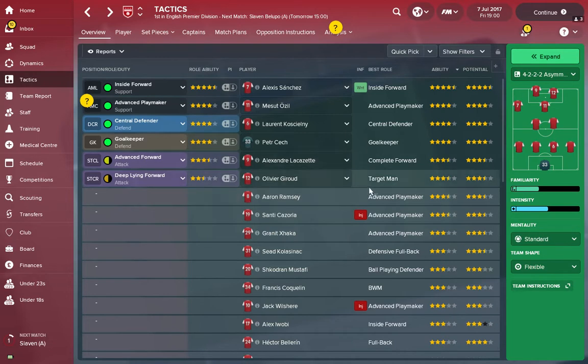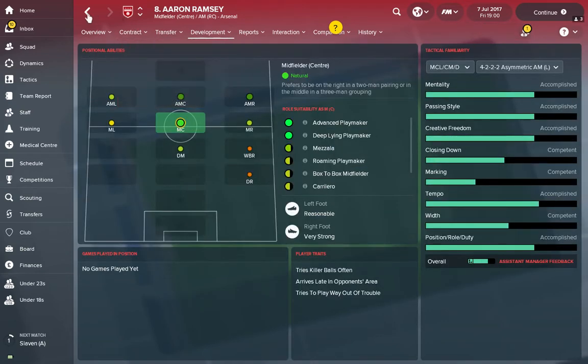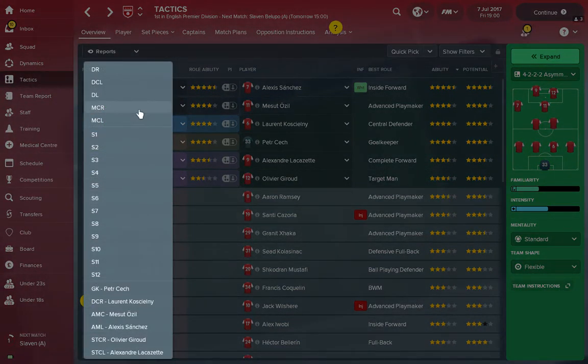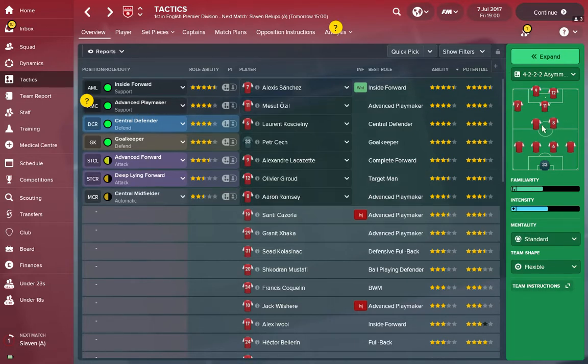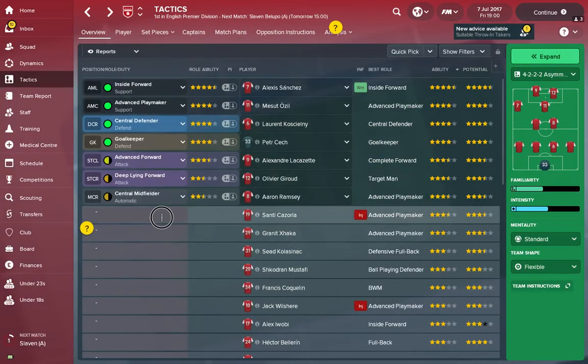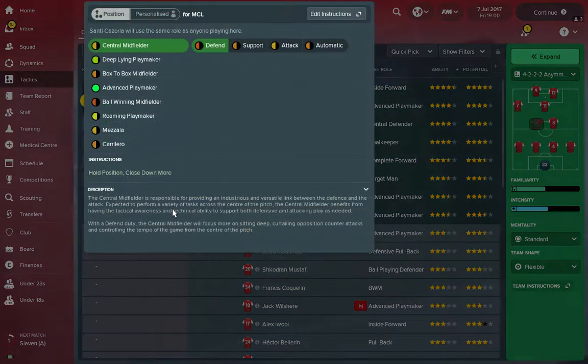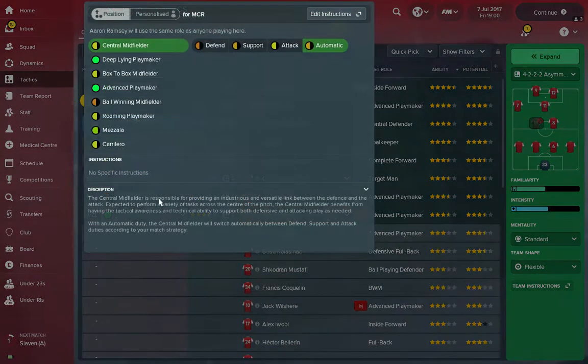Aaron Ramsey is going to be a center midfielder — central midfield, advanced playmaker is his preferred role. He's right-footed, so I'll stick him on the right side, though you may want to switch him to the left so he can cut inside and get shots off. Santi Cozzola is now more natural in central midfield even though earlier in his career he was a right winger, so I put him next to Ramsey — he's currently injured, indicated by that sign.